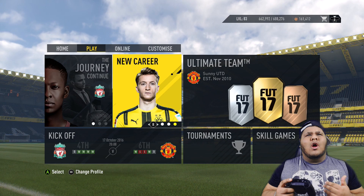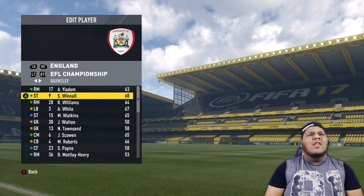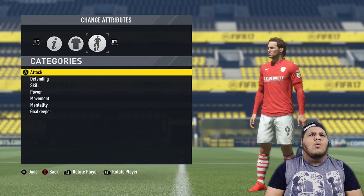So once you've done that, you want to back straight out of that career mode. You want to go to Customise using the RB button, or the R1 button if you're on PS4, then go to Edit Player. This is what we're going to do. We're going to go ahead and choose the team that we chose for the career mode. As you can see we've got Wynal there, we've got Williams there — these are the kind of players we're going to edit. We're just going to go to categories, go to attack, put their attack up.